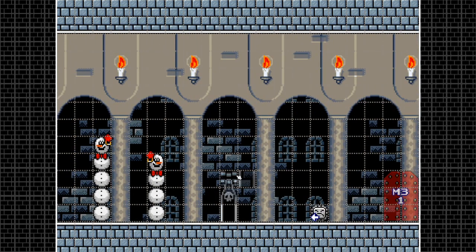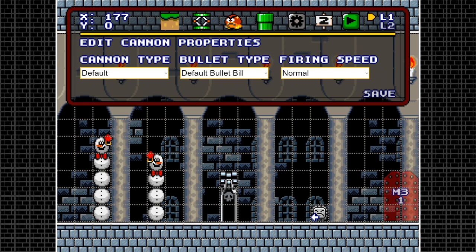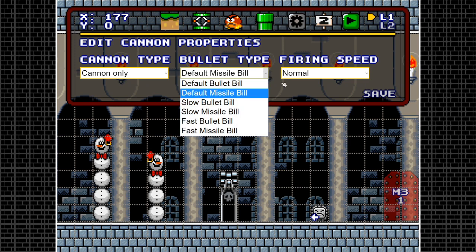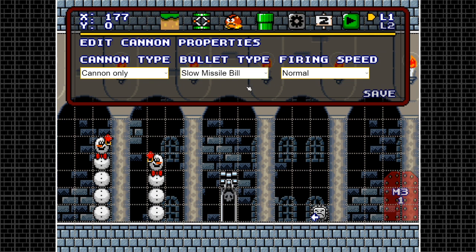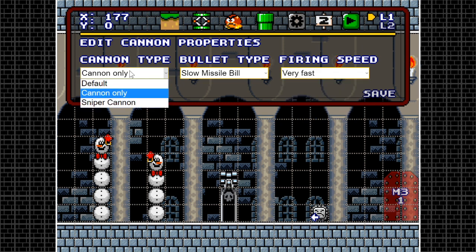Next is the Bullet Bill Blaster. Place it and finish the tiling, then hold left shift and click on it. Let me toggle the toolbar so it's easier to see the properties. You can choose what the blaster shoots: 'default' is the normal Bullet Bill, 'default missile' is the cat-ear one, 'slow bullet bill' is the blue one, 'red bullet bills,' and 'red/blue cat-ear bullet bills.' You can also set firing speed: very slow, slow, very fast.